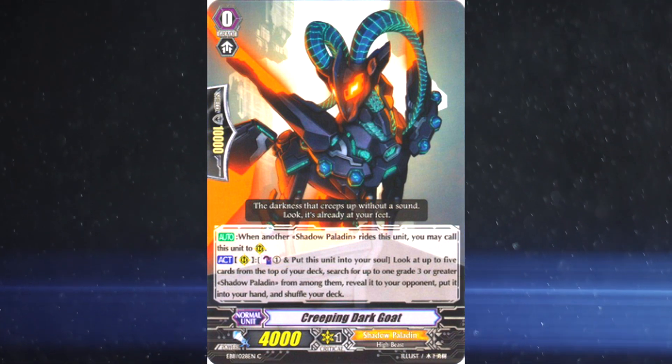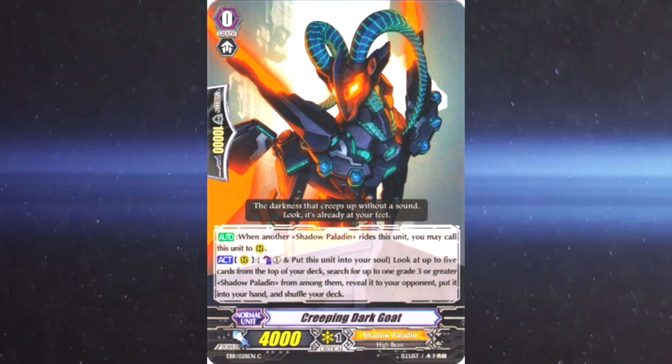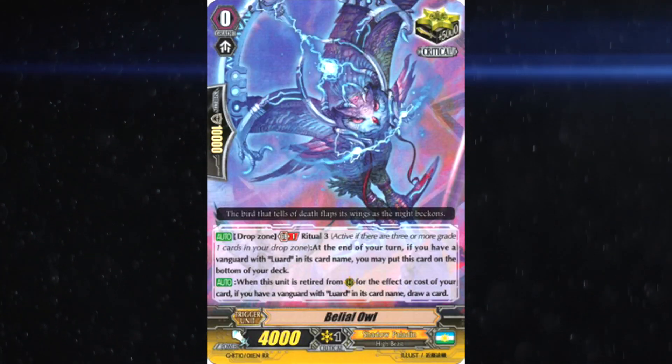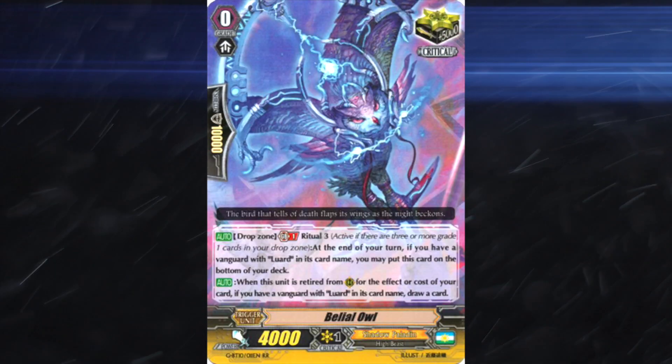They desperately need to ride Luard — riding Fodla will lose them the game. For triggers, we see One-Eyed Raven, which makes all their skills incredibly free, four Baliel Owl because that card is busted, four heals, and then a combination of crits, the magician that counts for two retires, and even draws.